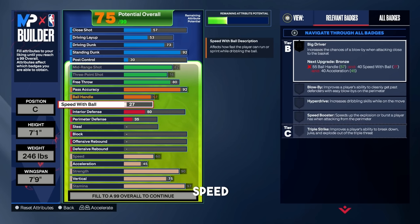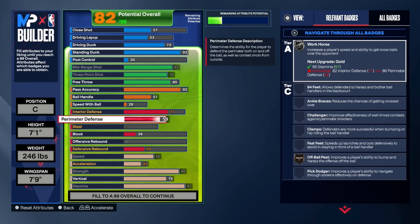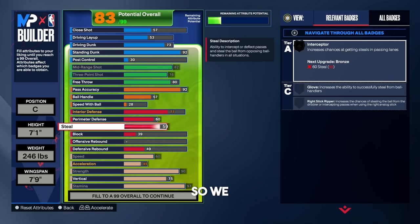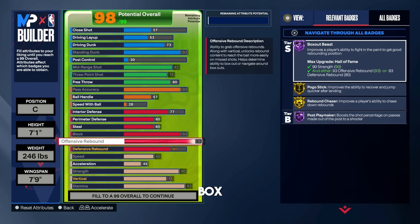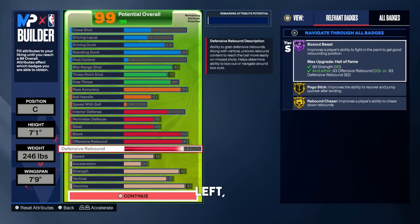Ball handle, leave that at a 57, and speed with ball, put it up to a 28. For interior defense, put that up to a 77 — we're going to need gold anchor, so leave it at 77. For perimeter defense, put that up to a 60 — people are going to be playing five-out and you'll be able to get some stops. For steal, likewise put that up to a 60 to get bronze interceptor. For block rating, put that up to a 92 — we get gold anchor and silver pogo stick and silver chase down artist. The sole reason we go 92 block is for that gold anchor. For offensive rebound, put that up to a 93 to get hall of fame box out beast and gold pogo stick and gold rebound chaser. For defensive rebound, put that up to an 82 — that's basically what the remaining attributes were.